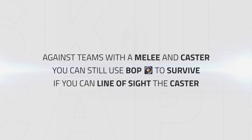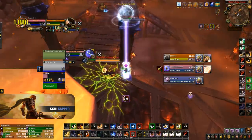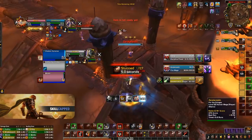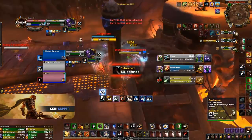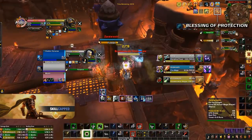If you're facing a physical damage dealer paired with a class that deals magical damage, you can still use Blessing of Protection to survive, providing you're able to line of sight the magical damage dealer. Here I use Blessing of Protection on myself to immune all of the Feral's damage and keep myself alive while my healer is CC'd, making sure to also line of sight the Destruction Warlock. On top of using it to immune physical attacks, it can also be used to remove physical debuffs — a great example is an Assassination Rogue's Vendetta. Although you normally bop the physical CC such as blind against rogues, there may be times where it's better to bop the Vendetta. In this example, my shaman gets an earthen shield totem down just before the rogue blinds him, so we decide not to bop the blind — and as earthen shield totem is ending, the rogue uses his Vendetta on me, so I use Blessing of Protection to ensure my safety and start playing aggressive.